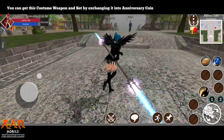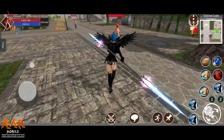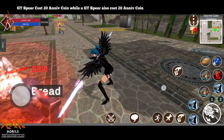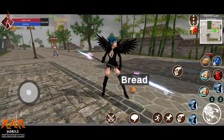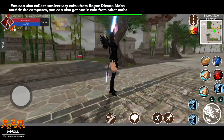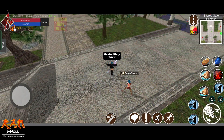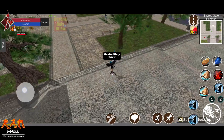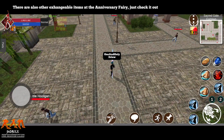You can get this costume weapon and set by exchanging it for Anniversary Coins. The GT Sphere costs 20 ANI coin. You can also collect Anniversary Coins from Rokuwata mobs outside the campuses, or get ANI coin from other mobs.